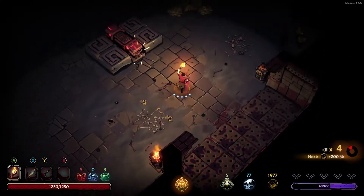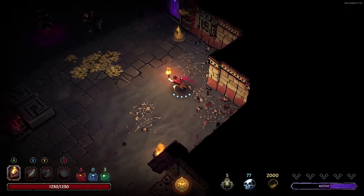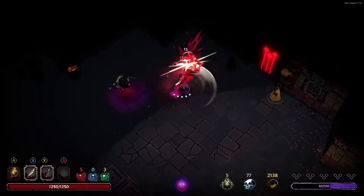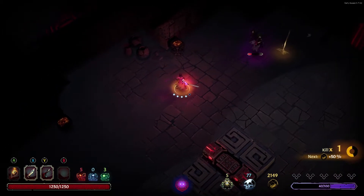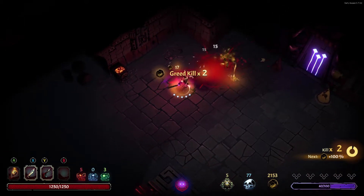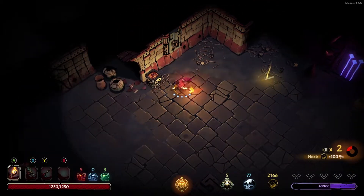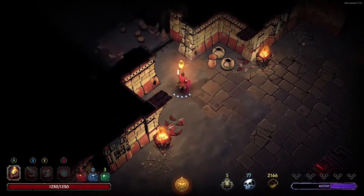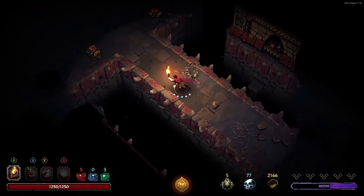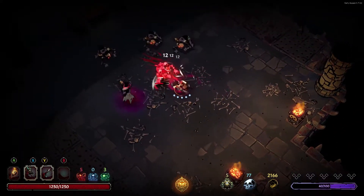We do want to be careful because those jaguars are fireball traps. A claw is actually one of my favorite weapon types because in Curse of the Dead Gods, speed is key. The heavy weapons aren't very good - you'll basically get locked into an animation and take a hit if you don't kill everything before their combo ends. But with claw weapons or one-handed swords, you can just shred enemies.